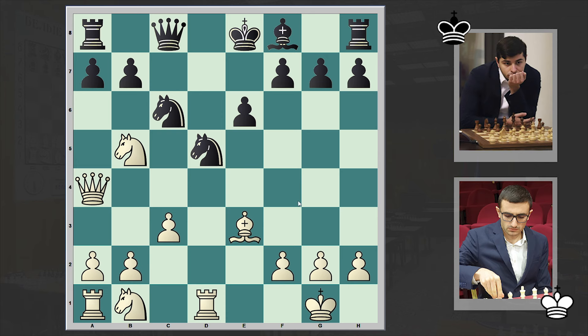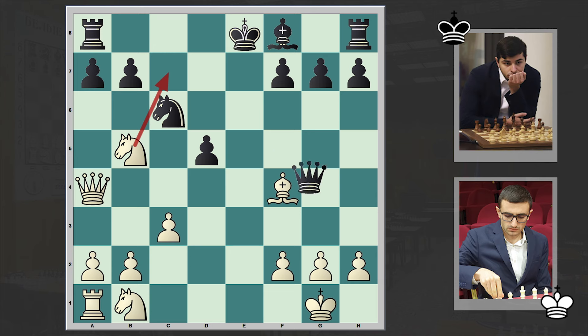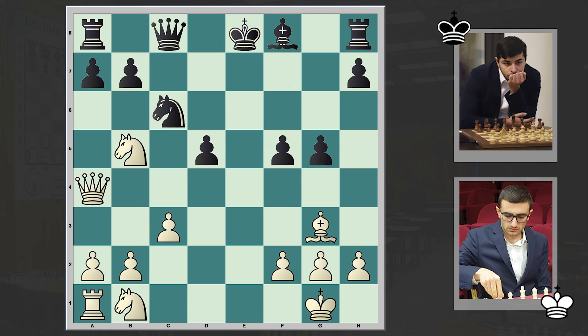Petrosyan played very aggressively and made an exchange sacrifice. exd5, Bf4. Now Nc7 can be a threat. And Qg4. Stockfish suggests an interesting move: g5. For example if Bg3 then f5.